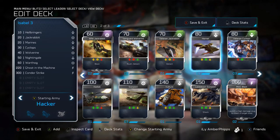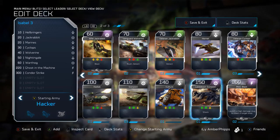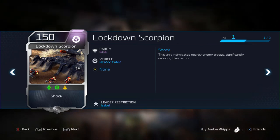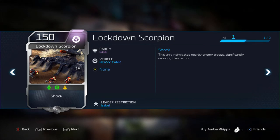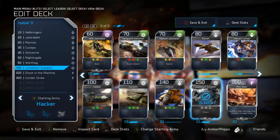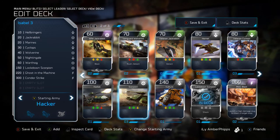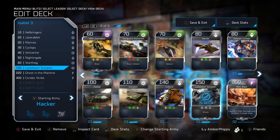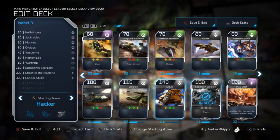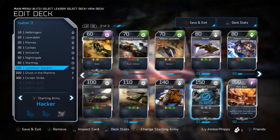We have three spots left in the 60 to 150 energy range. Unlike Cutter's deck where I took the Vulture, I take the Lockdown Scorpion here. The Lockdown Scorpion has Shock — this unit intimidates nearby enemy troops, significantly reducing their combat effectiveness. It's an Isabel leader-restricted card. It's not great — 150 is a little steep; I'd have liked to see it at 120. But the regular Scorpion is already overpriced at 110, so there's no use for the regular Scorpion in an Isabel deck. Still, the Lockdown Scorpion is a good, viable unit.